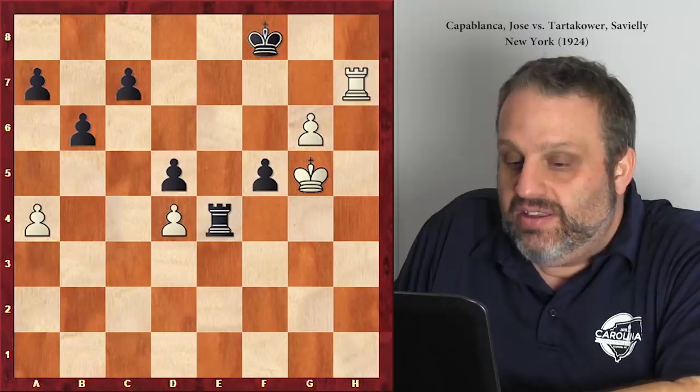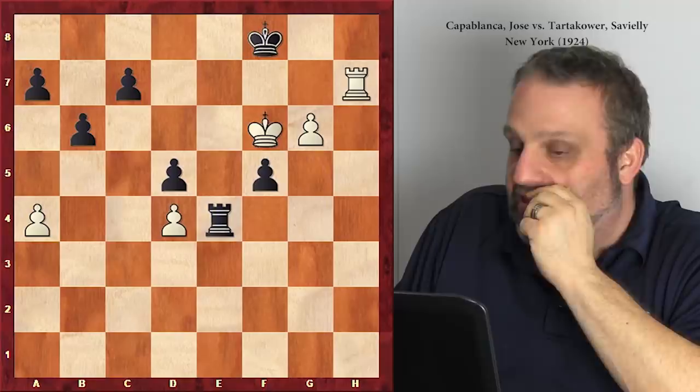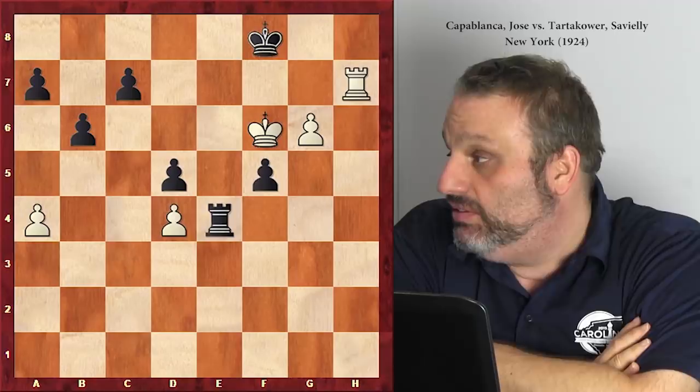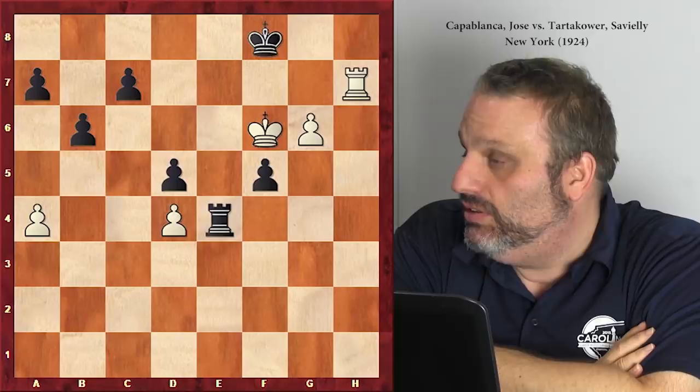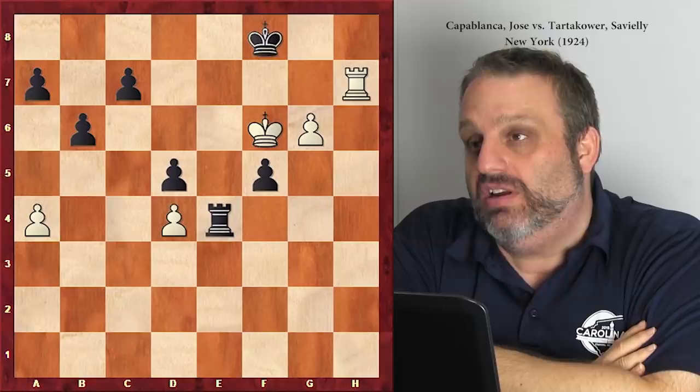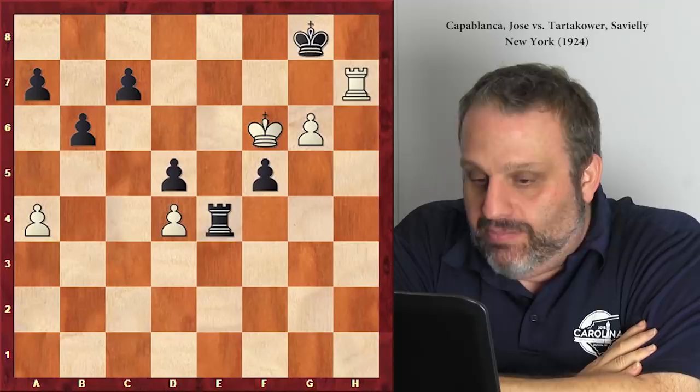Tartakower obviously doesn't want to lose his rook so he moved his rook. Now obviously white played king f6, threatening rook h8, g7 wins, and rook h8 wins quicker. You guys look like fine defensive players - so how do you defend against all those things? King g8 stops everything. After king e8, g7 still looks good, so king g8.